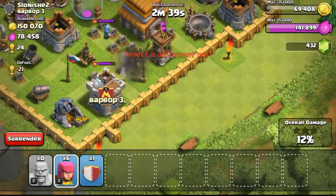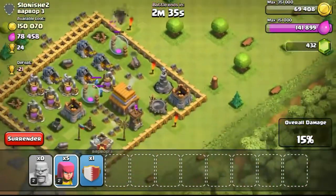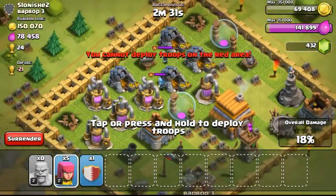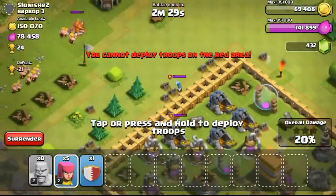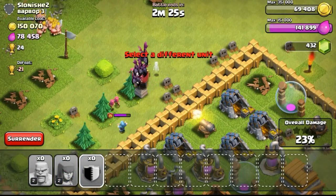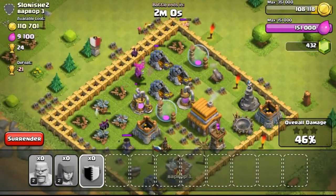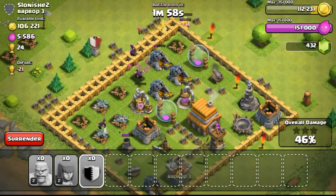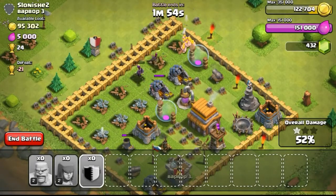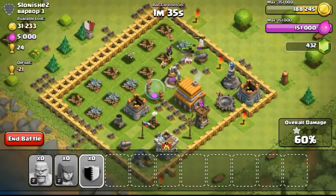For this particular attack, the clan castle contained two wizards. When they came out I was surprised — this is the first clan castle after a long time that had a strong troop, because usually it's just barbarians and archers. Wizards are kind of tricky, but dropping my minions over there, they just took the wizards out really quickly. Otherwise the wizards would deal splash damage and take out my barbarians fast. Continuing the attack, taking out all the gold I needed.